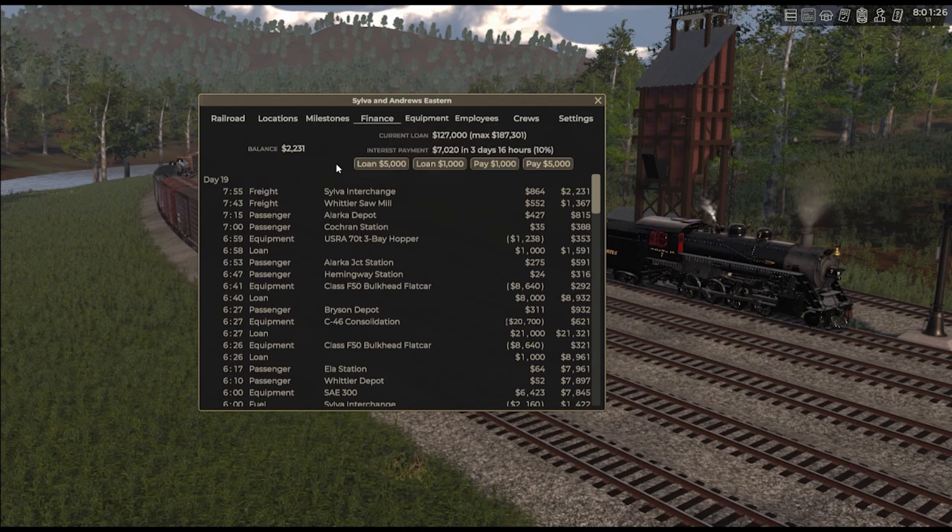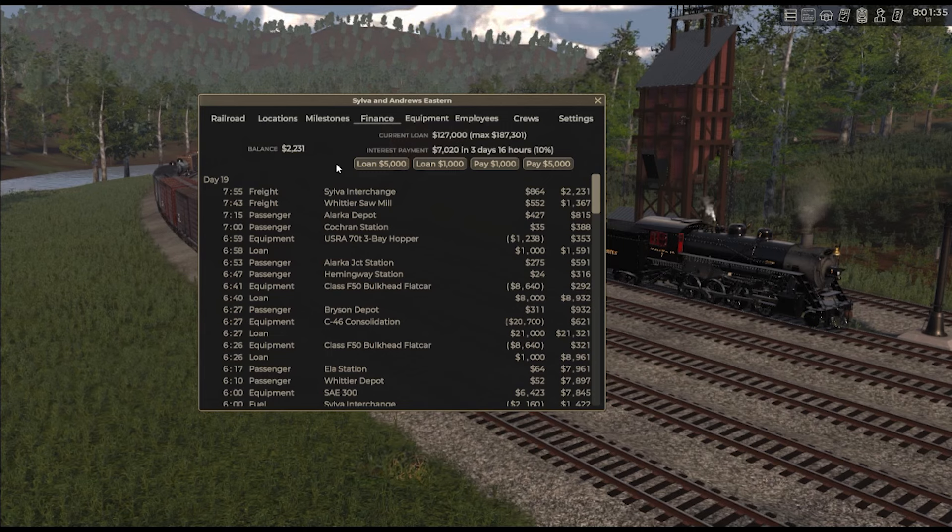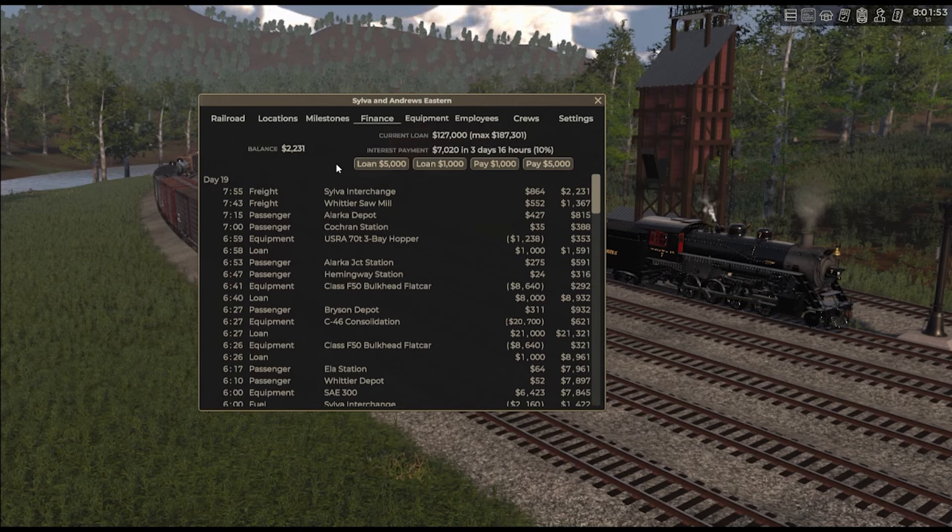When you're really successfully managing finances in Railroader is when your interest payments are less than 10% of what you actually owe. So if I did 10% of $127,000, that'd be $12,700. I'm at $7,000 against $12,700, so I'm only running an effective interest rate of a little over 6%, which is great. I'm actually beating the market considerably — and I didn't even apply any real strategy to this yet, but I did do some testing and found out a few things.